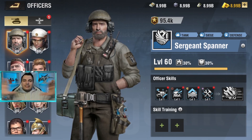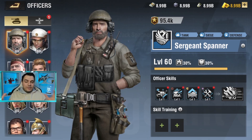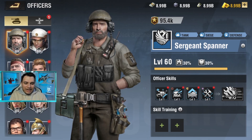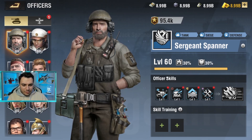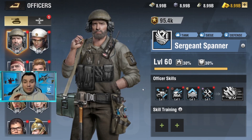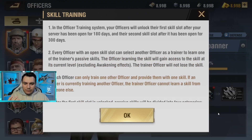Let's start with the fundamentals. There are mainly four new officer skill types, and you can see all these types right above each officer skill. We're only talking about the passive skills, not the tactical or active ones. We have mainly four types.